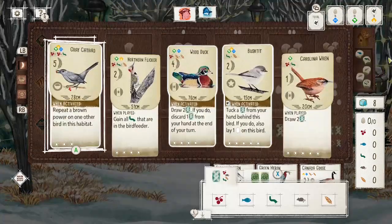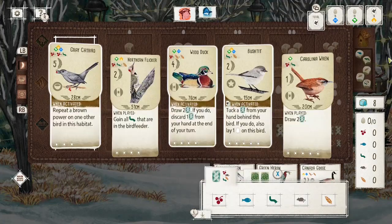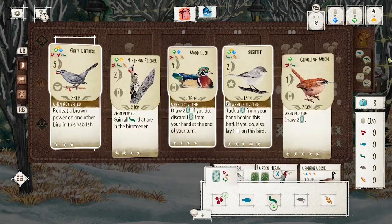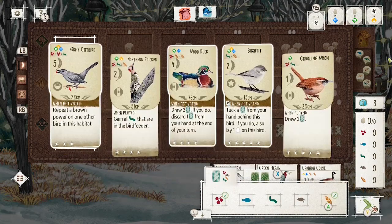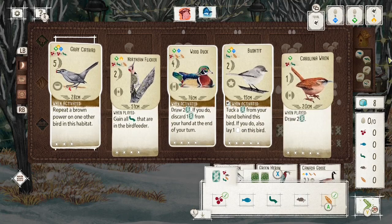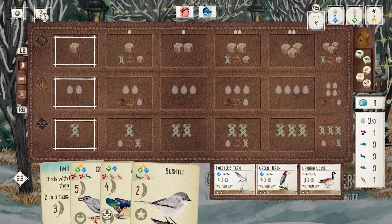Today I have part one of a new three-part series I'll be doing on this channel, where I look at different engines that you can build in each of the habitats in Wingspan. Today we'll be starting with the first habitat, which is Forest. You'll see in my hand I've got the Wood Duck, which in my opinion is kind of the cornerstone to any strong Forest engine.